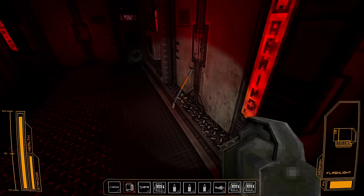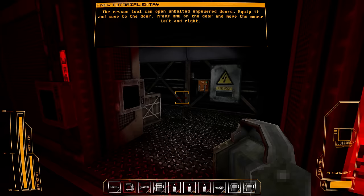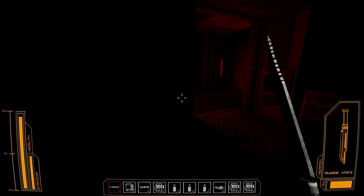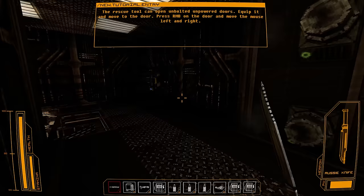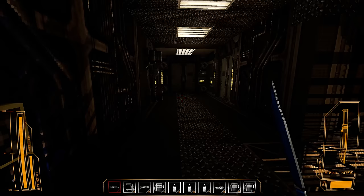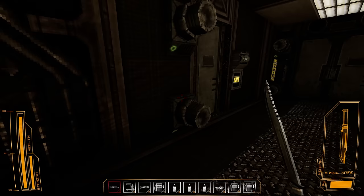Rescue tool can open unbolted, unpowered doors. What the hell was that noise? That's interesting — so would I want to maybe, would there ever be a circumstance where I would want to power down specifically so I can't rescue-tool a powered door? If it's bolted electronically, but if I then turn the power off could I maybe open the door? It's an interesting idea.